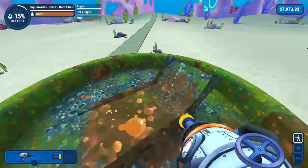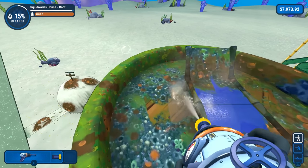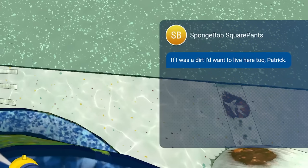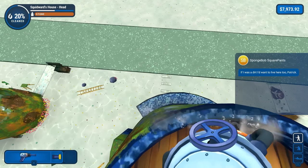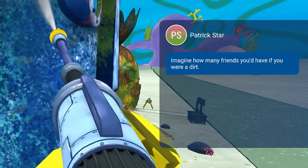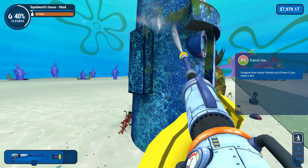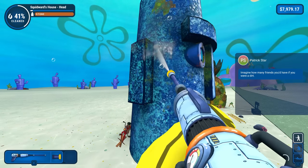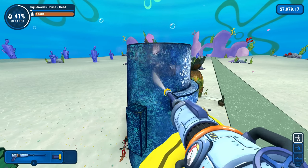I didn't know SpongeBob had a tanning area on the top of his roof here. I don't know how he gets up here, but I'm not gonna question it — I guess he is a squid so he technically can swim. Patrick's messages are making me lose brain cells. Why of all people is Patrick talking to me? Anyways, update — Squidward's house is looking a hell of a lot better.